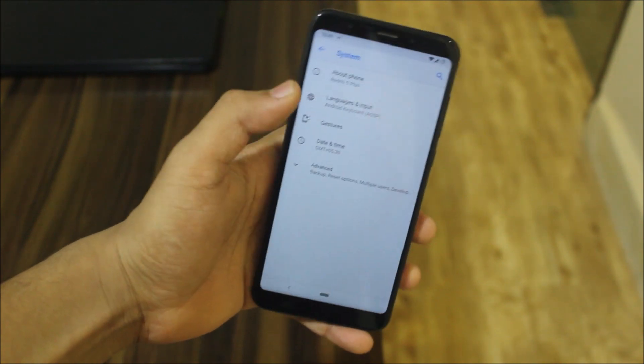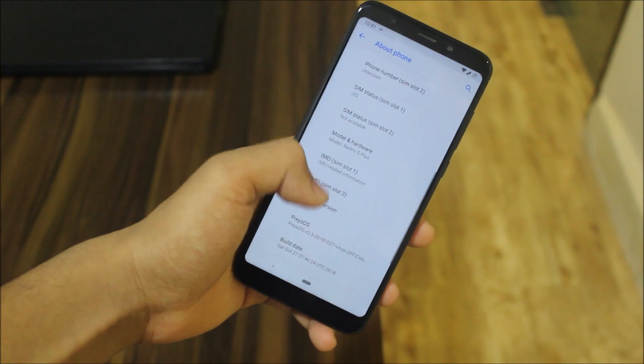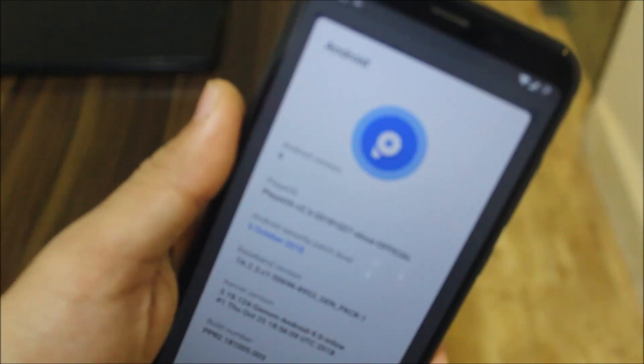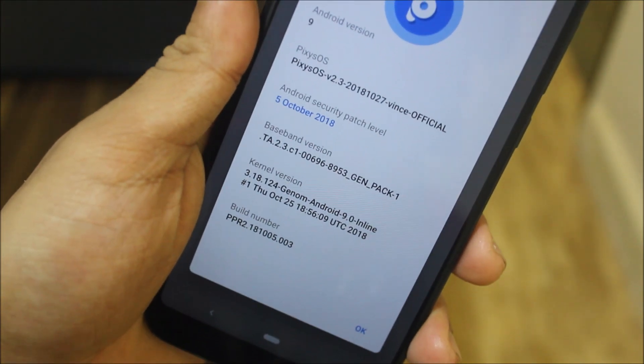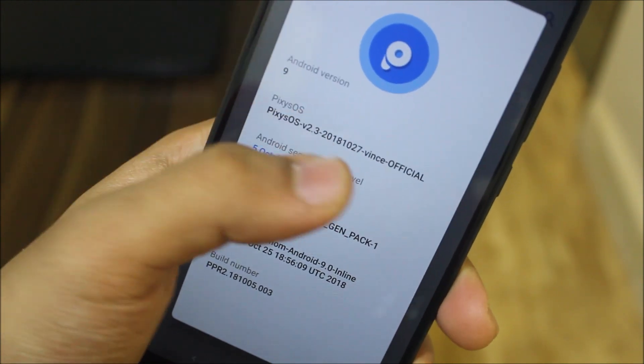Turning into the Settings, let's go into About > System > About Phone, and here you can see Android version 9. Here we get the Pixies OS logo and it also says Android 9, then the October security patch. It has the Gnome Android inline kernel, and this is the 27th October build.